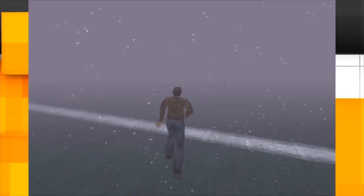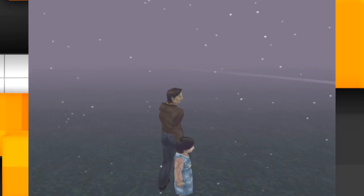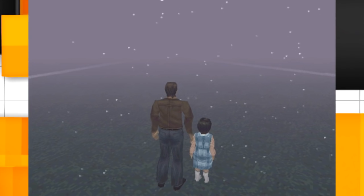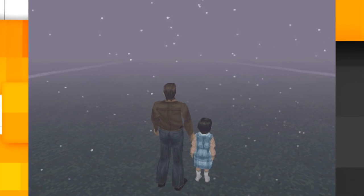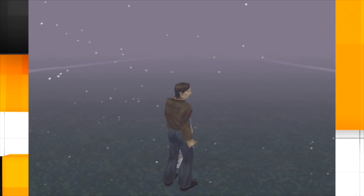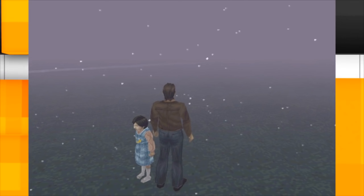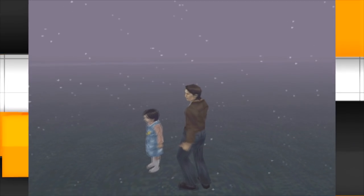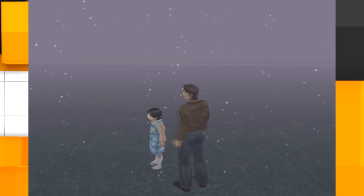Si esto funciona bien, tendríamos que encontrar a la pequeña Cheryl. ¡Aquí estás, niña malcriada! Vámonos para la casa. Hemos encontrado a Cheryl. Nos está esperando aquí porque supuestamente tendríamos que venir de la otra dirección. Como nos hemos saltado la forma en la cual está programado el videojuego, pues aquí se queda la niña esperando como alma en pena. Y parece que es un fantasma porque la puedo atravesar. Obviamente, porque no tiene nada programado ella, es como una imagen, un render que no tiene ningún valor en esta zona.